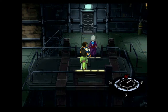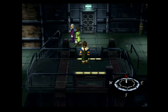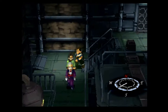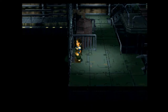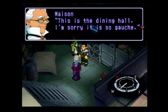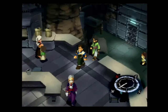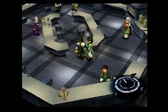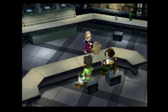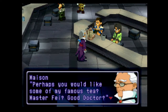And this is the residential section. Okay, it's the Chow Hall — there's food, I'm good to go. Please, take a seat. Perhaps you would like some of my famous tea? Master Faye, good doctor. Young visitors are rare indeed, and the young master must be very happy.